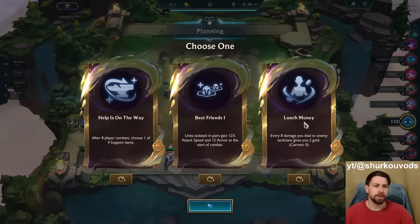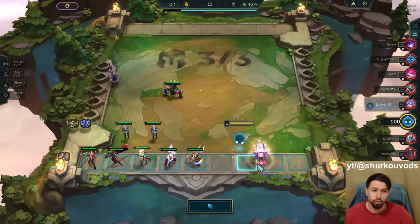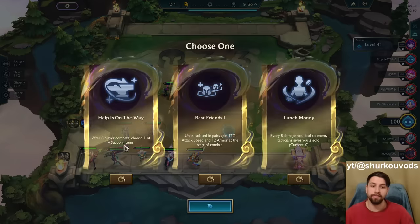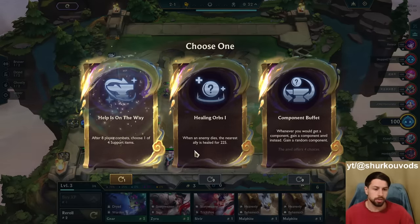Help is on the way, best friends, and launch money guys. We are on the PBE because they added 20 new artifact items. Hopefully we can get one of the new ones. They also added 5 new support items, so shall we? Let's try out the new stuff.